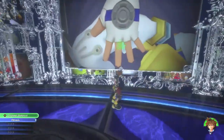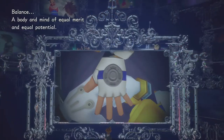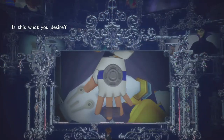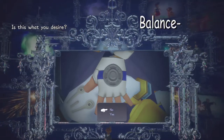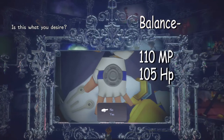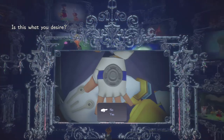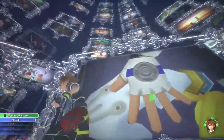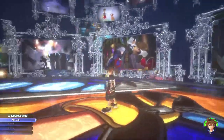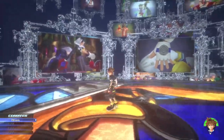The final choice is Balance — a body and mind of equal merit and equal potential. With this mirror, Sora's HP will start at 105 and MP at 110. This will give you a balanced MP and HP ratio throughout the game. That's what the first set of mirrors are — it basically changes your MP and HP throughout your gameplay.